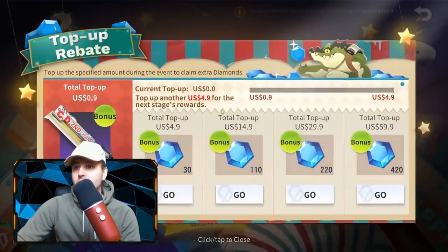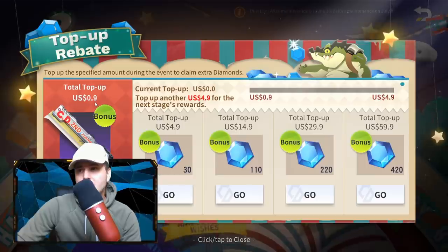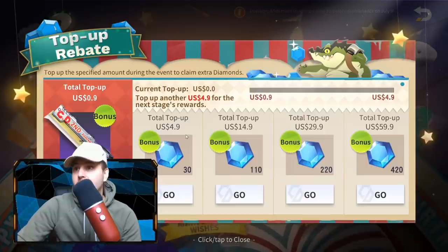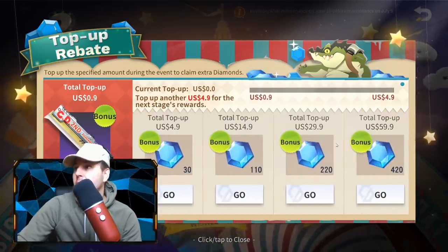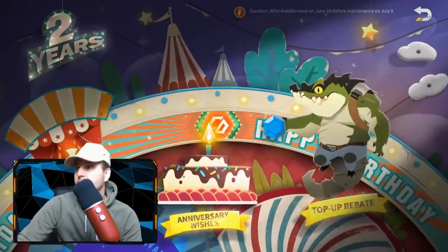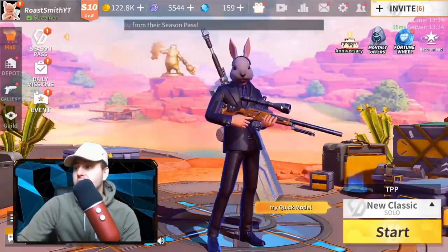And then we've got the Top Up Rebate, which if you top up you can get the second anniversary buster. Top up 490 for the next stage reward. So if you top up all of these, you get bonus diamonds in the top up rebate — they're giving you extra diamonds just for topping up. That's actually pretty awesome.